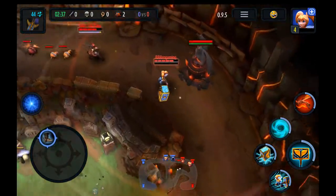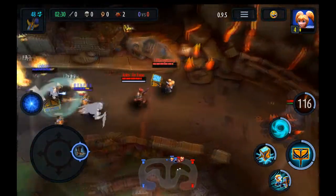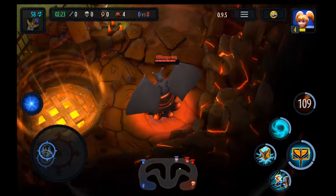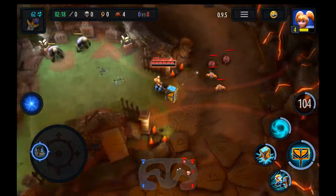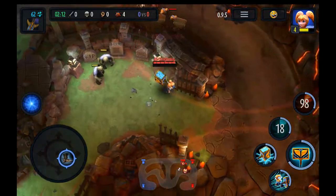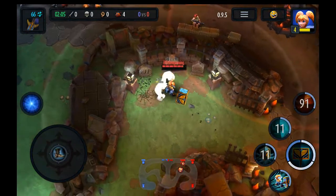So basically you have a basic attack with a hammer and then you have 3 secondary attacks. Each hero has a different set of skills and special attacks, which is called the Titan attack. At the beginning of the game when you're just starting, you just have a few heroes to pick from, but the more you level up, the more you unlock more heroes, and the more you play the game, the more you can upgrade your weapons and your hero and just make them stronger and stronger.